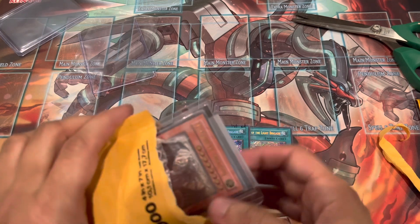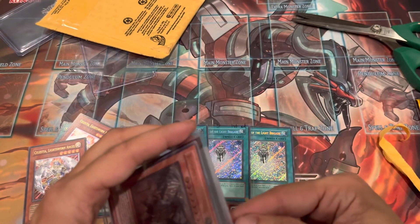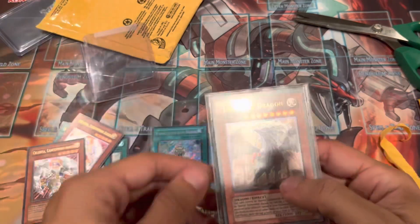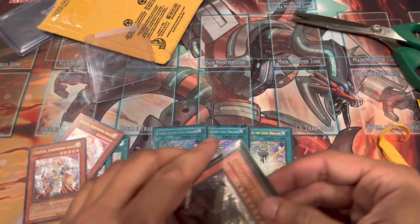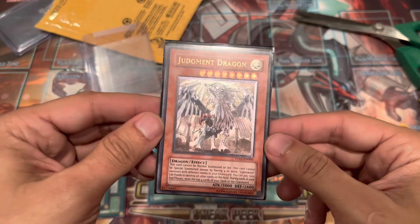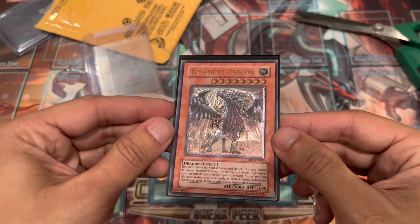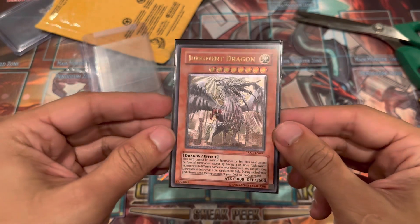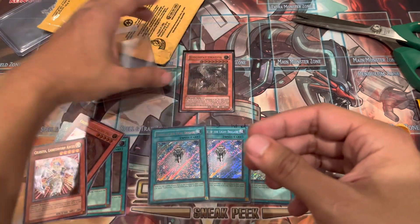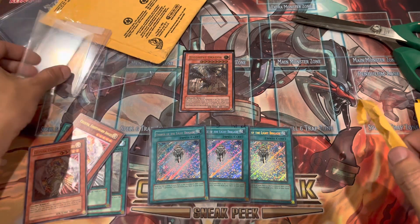Let's see what we have — ooh! There it is: Ultimate Rare Judgment Dragon. A wonderful, wonderful card. I'm still split on the numbers I want to run, but check that out — beautiful. An excellent card, and I got this one for a good price as well. Didn't have to spend any of my own money out of pocket for it, which is always a good thing.